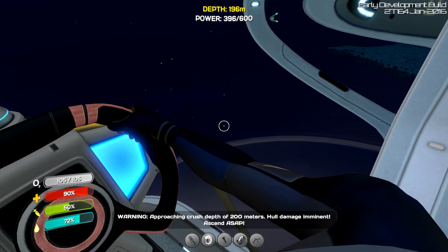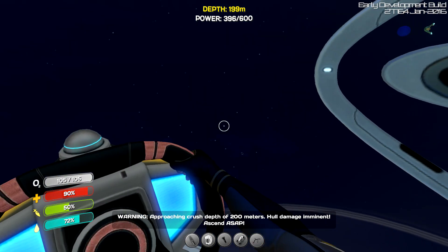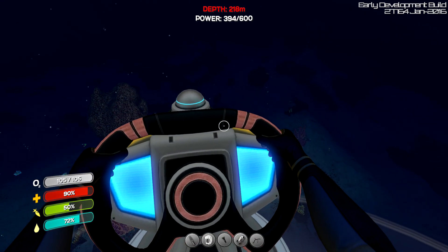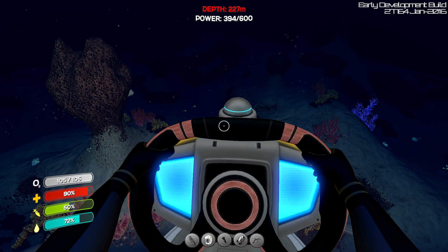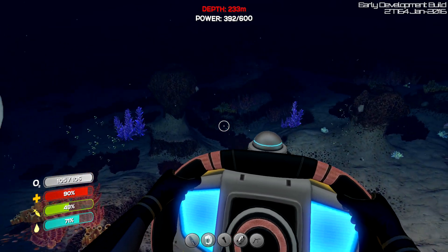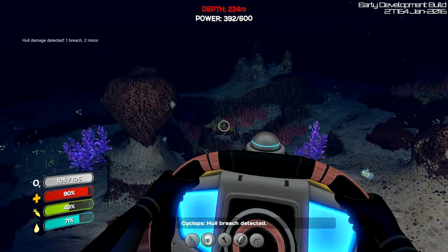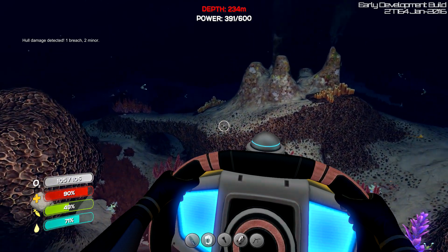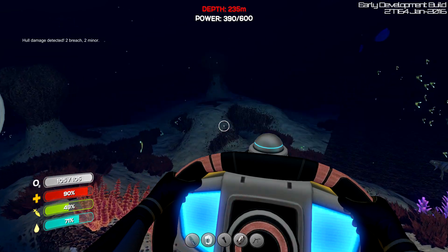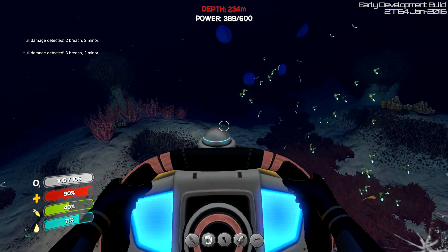Okay, this is way below 200 metres. Maximum depth reached. Hull damage imminent. Okay, so we're at crush depth now — it's going to start leaking. It should do anyway. Emergency — hull breach detected. It's got one breach so far. Two breaches. Three breaches.